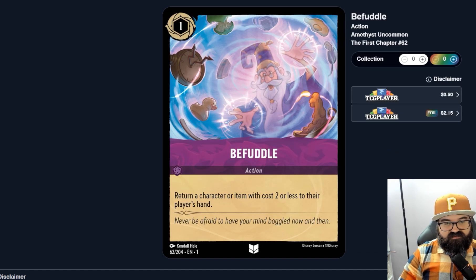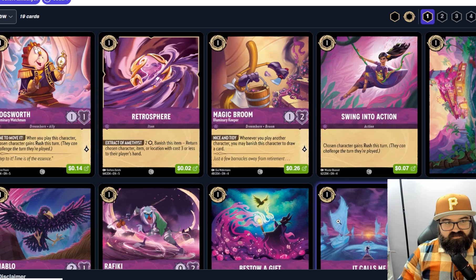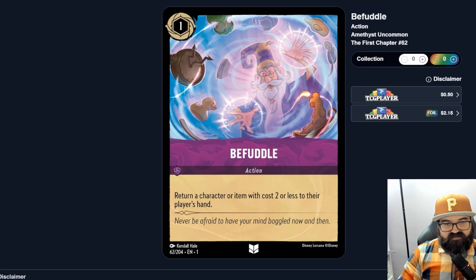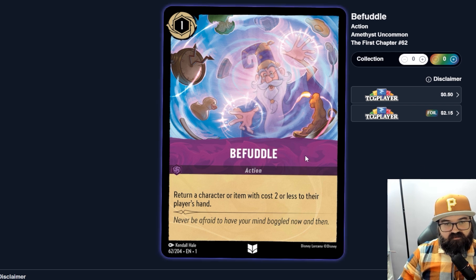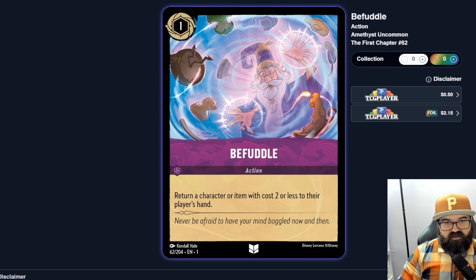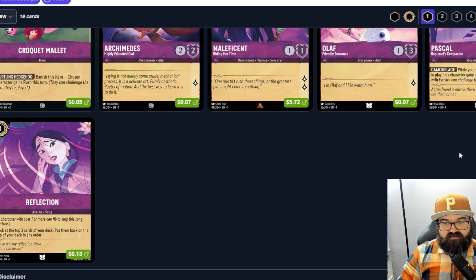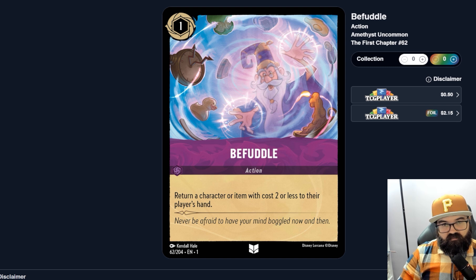Befuddle — an action: return a character or item with cost two or less to their player's hand. This is a one-cost action; the Retrosphere was an item you could keep using, but that cost two every time. These bounce actions seem a little worse than having a character or item with a bounce effect. Unless you really have a deck that wants a lot of things returning to hand. There must be a bounce-deck archetype going on with Amethyst. Reflection — a song: look at the top three cards of your deck and put them back in any order. That's setting up your next turns.